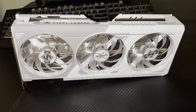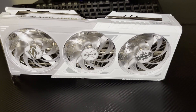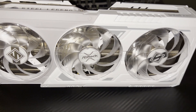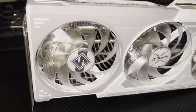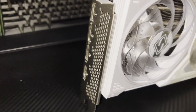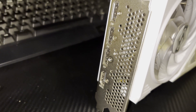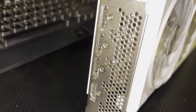Today I'm looking at the ASRock Arc B580 Steel Legend OC. The OC is for factory overclock, and it's a bit of a misnomer — while the official graphics clock is higher than Intel's default 2670MHz, the boost clock is the same 2850MHz. That means all Arc B580 cards out of the box are basically running at 2.85GHz and they all perform about the same.